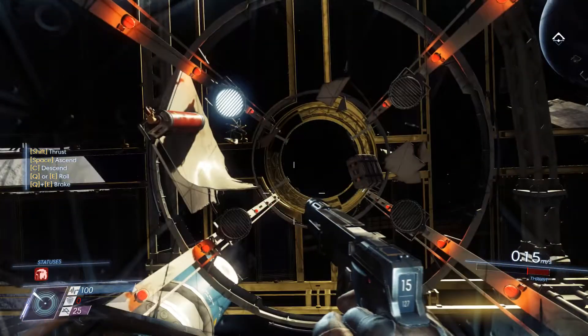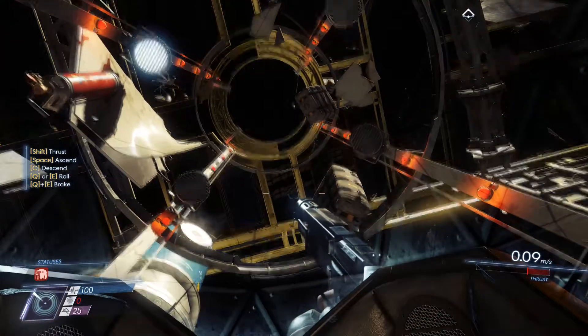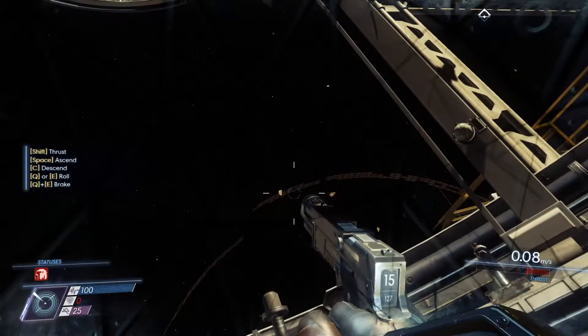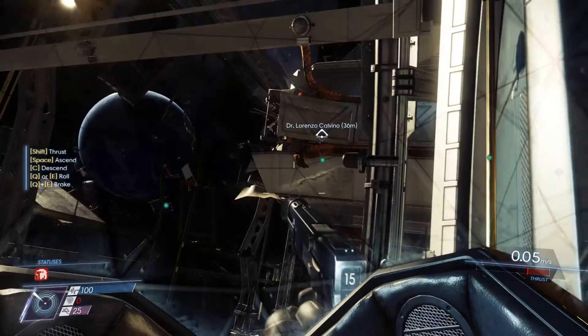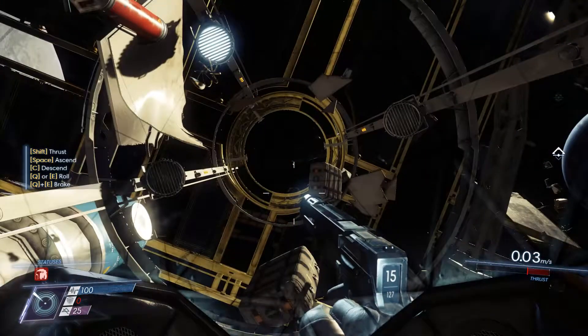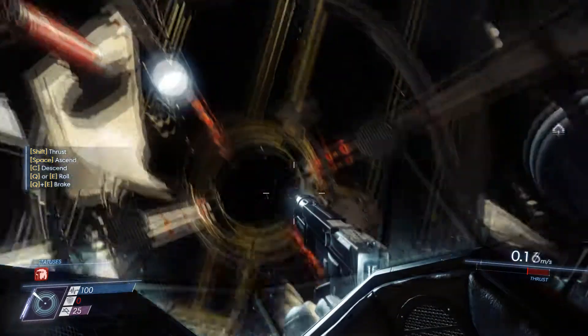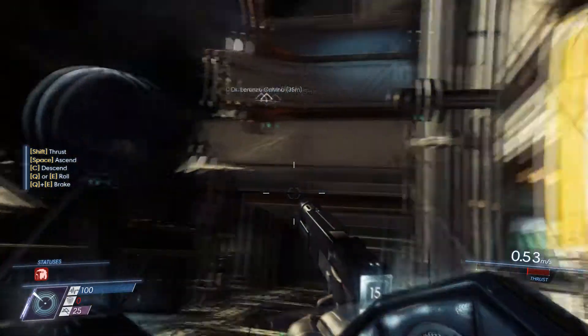Alright, so there's a corpse over there. There's a lot of stuff out here. You can hear my breathing, which makes sense I guess. Even if you look around you, it's really easy to get disoriented. Dr. Calvino is only 36 meters that way. I think we're going to want to head there — I don't see anything worth picking up, so let's just head that way.